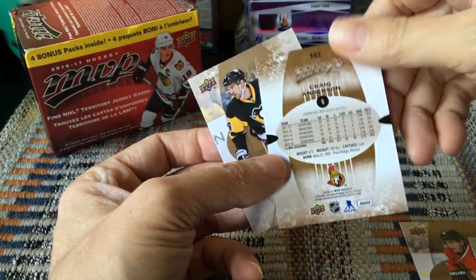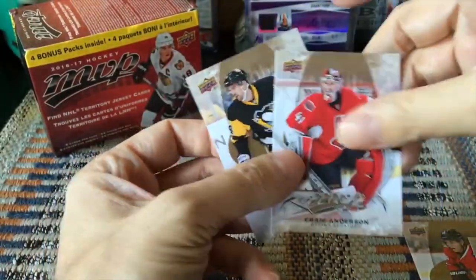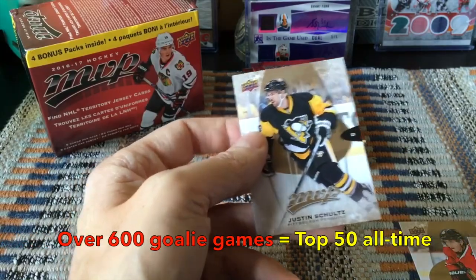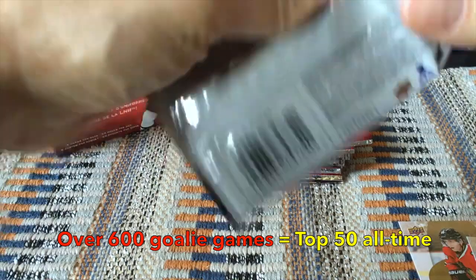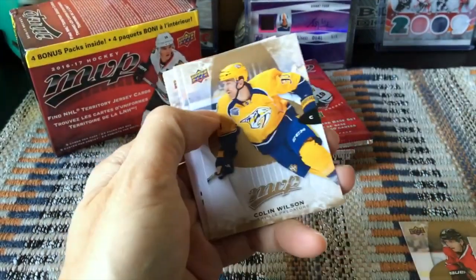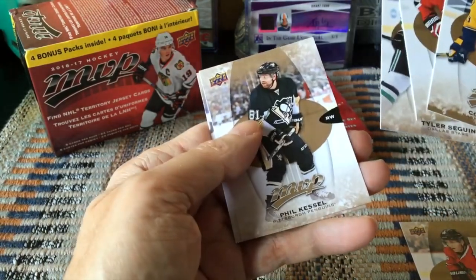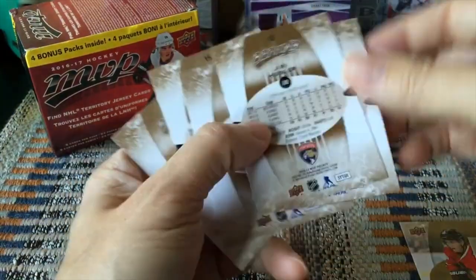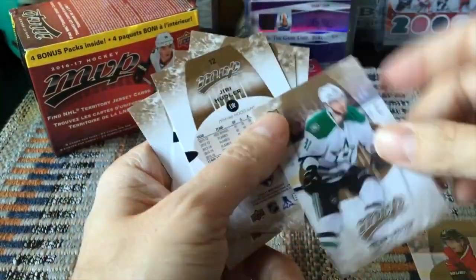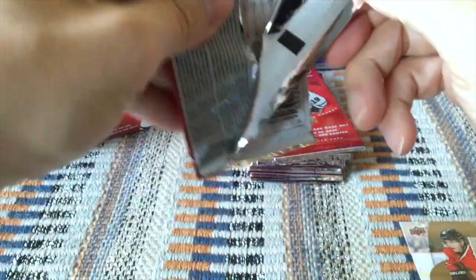Craig Anderson is pushing 500-plus games — a fantastic career. There's Justin Schultz. A watermark for goaltenders would be over 500 games; for other players it's more like a thousand. Colin Wilson, Patrick Eliash, Taylor and Tyler Seguin, Phil the Thrill again, and Hula. The Tyler Seguin would be the high-numbered card. Sometimes I don't separate the high-number cards because they're one in two packs — not necessarily that hard to amass.